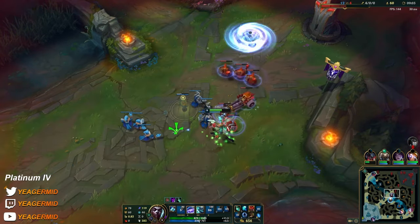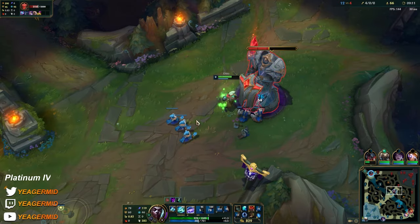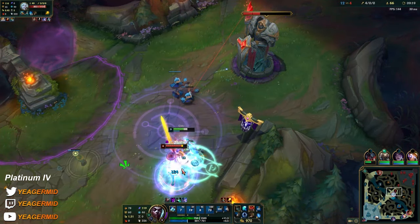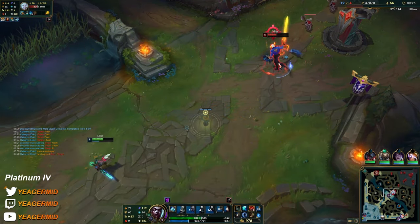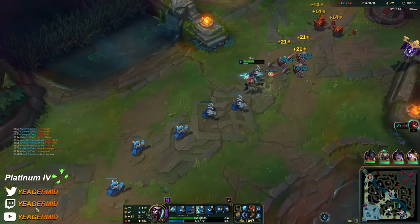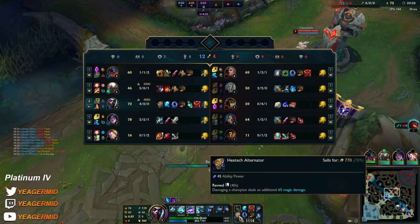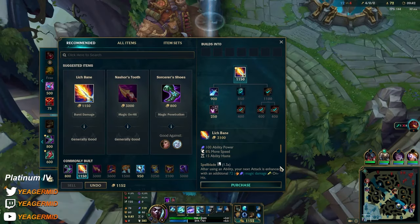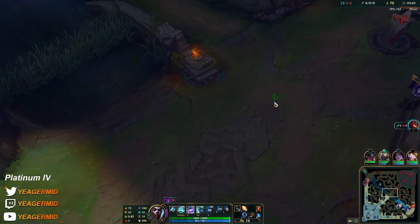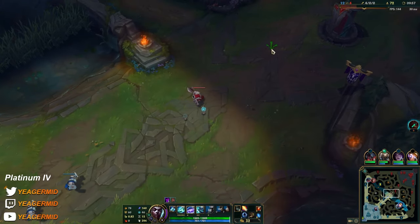Against Cassiopeia, if you don't snowball she's going to outscale you — she's the AP version of a hyper carry and will out-DPS everything we have on our team. Look how satisfying wave clearing is with Ekko as soon as you get level 9. If you're fed and you get AP items early on of course you don't need level 9 to do it, but normally when you don't get fed, level 9 is the spike — like it is on most mages — where the wave clear becomes good.